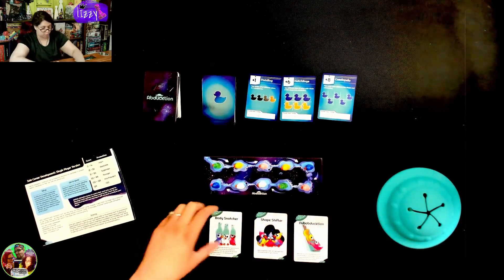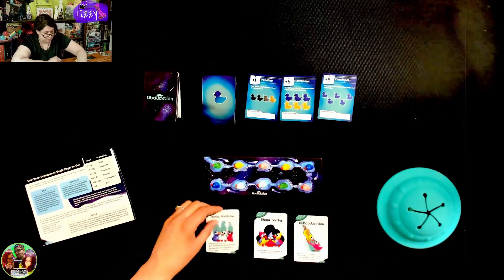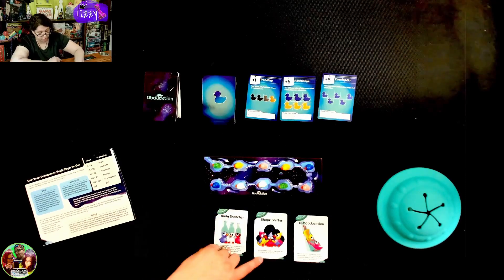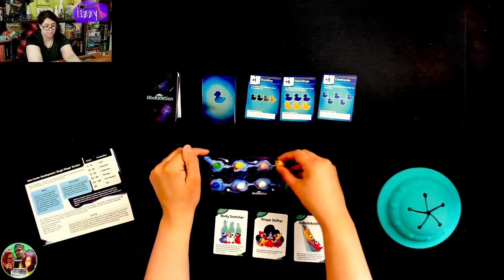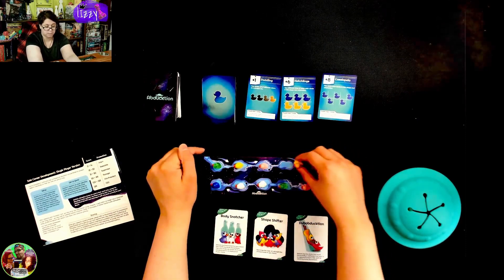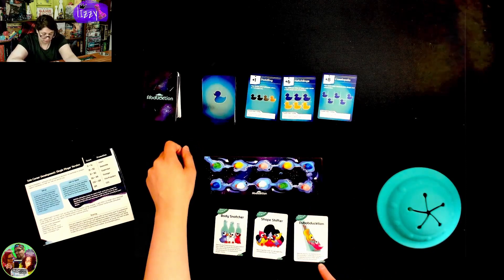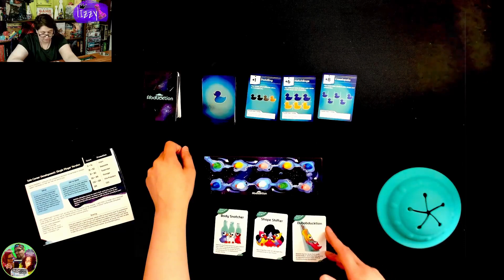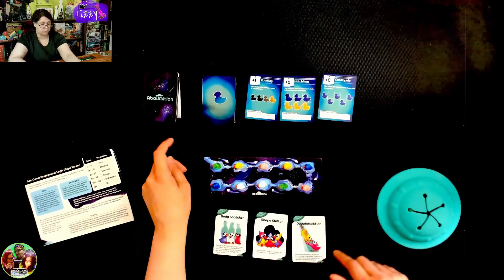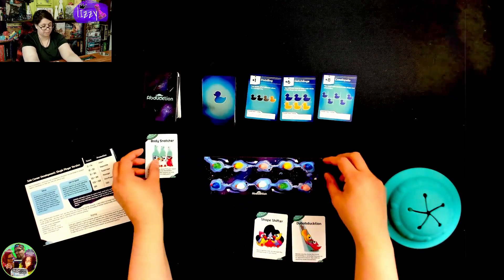So what I start with is body snatcher. I can remove three ducklings from my board and then draw three new ones, or rearrange the order of a straight line. I could rearrange and just do that. Or double duction — remove two that touch horizontally from mine or an opponent's board, so obviously mine, then shift all remaining ducks downstream.